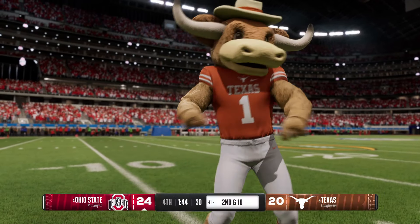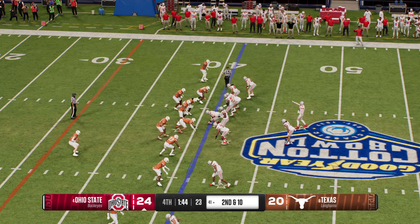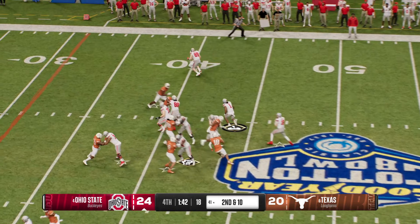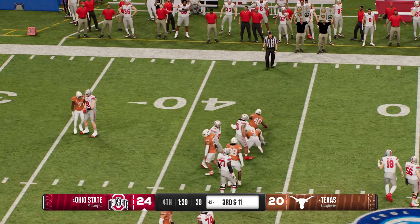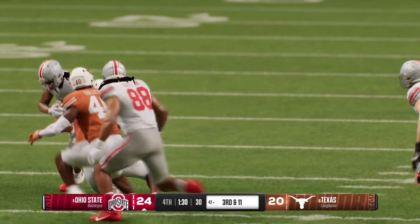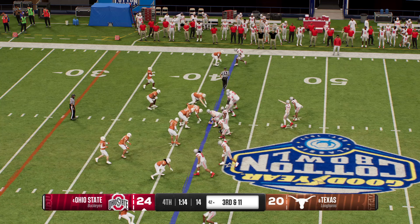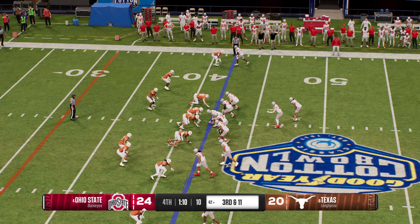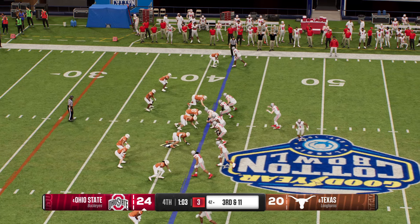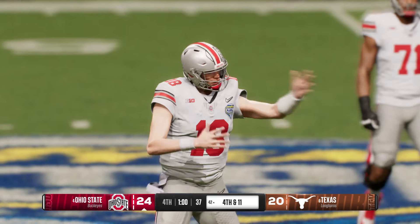They went up the middle but stuffed for no gain. Another timeout taken by the defense, trying to preserve clock. On second down — takes the handoff, it's Judkins, stopped behind the line for a loss of one. They're unable to get that first down, but the clock does keep moving. The big question on third down — keep it on the ground or roll the dice and throw, knowing an incompletion stops the clock. Back to throw, it's Howard — lets it go quickly, but nice play by the defender, got a hand in there to break up the pass.